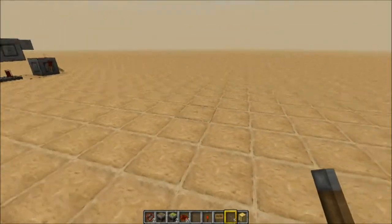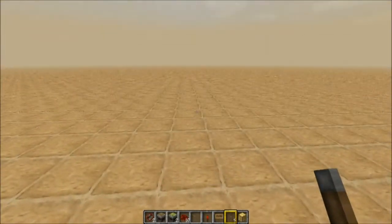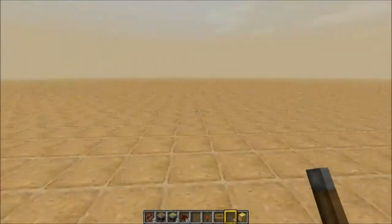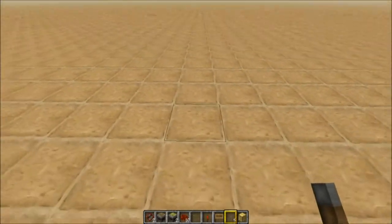First of all, you need to choose your direction. If you're building this inside a house or under a certain area, you need to take that into consideration before you start. So what we're going to do to start off with is grab our water and a glass and some lava.